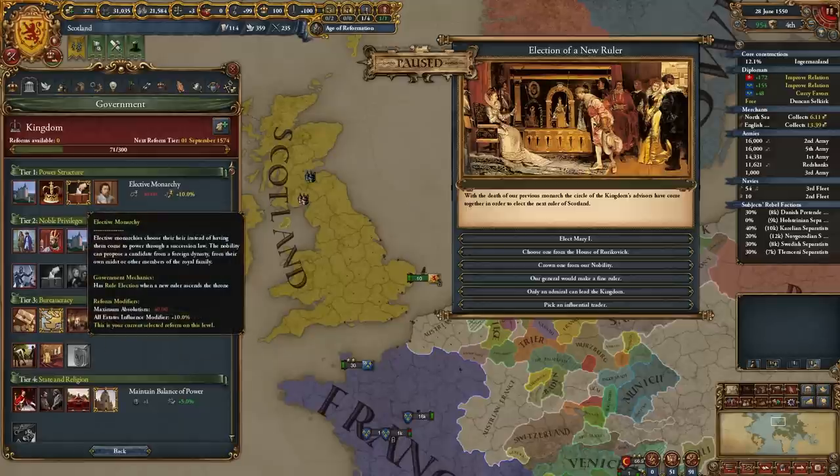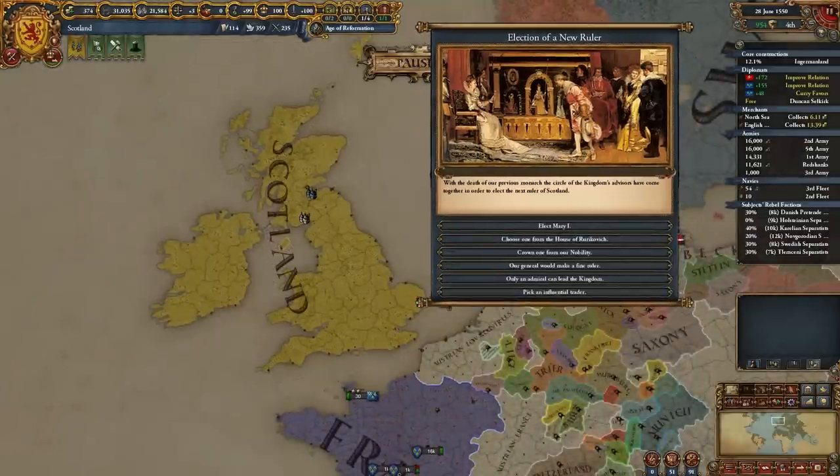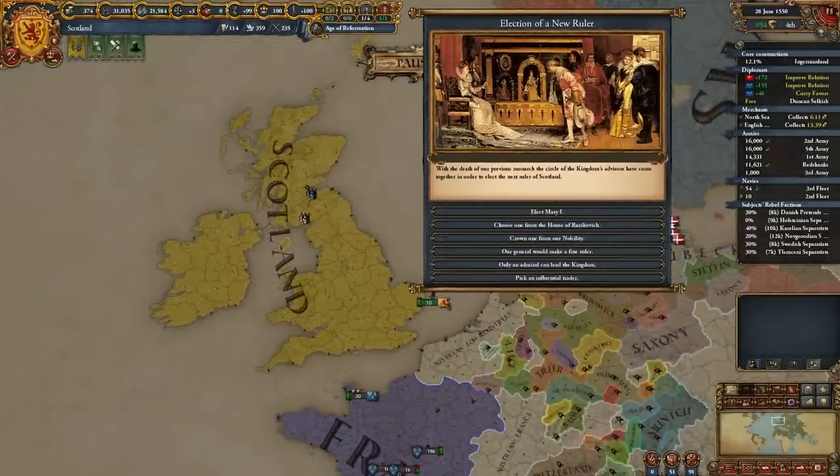Unlike the Polish monarchy where others choose your heir, here you choose completely by yourself. That's the first reason it's way stronger than most people think — it's a normal monarchy if you want, but it can be way more. Also, it's not a fixed government reform, so you can switch to other reforms whenever you want, for example in the Age of Absolutism.